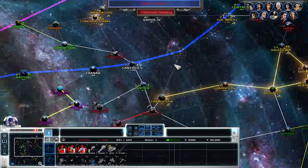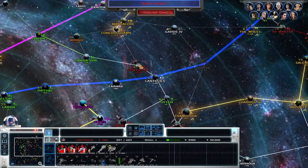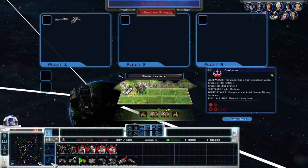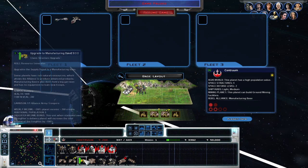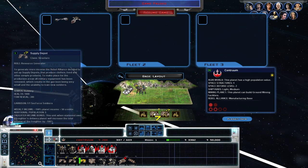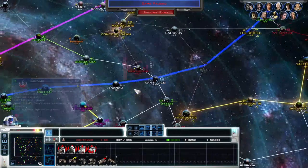We need to get everything consolidated. We need to consolidate our fleets. This world - I'm selling everything on it unless it's worth keeping. Build ground mining facilities - can I build ground mining facilities? I don't think I can. Yeah, no, I can't. Manufacturing base - that's so tempting but unfortunately not worth it at all.